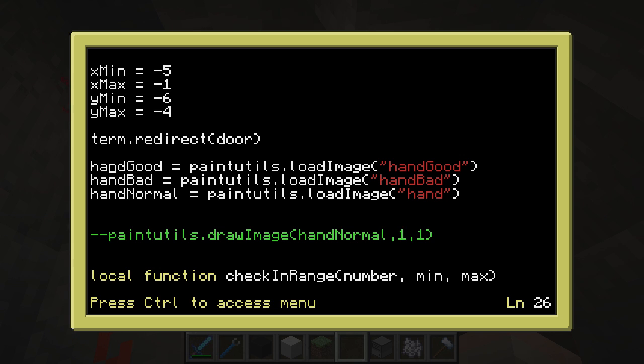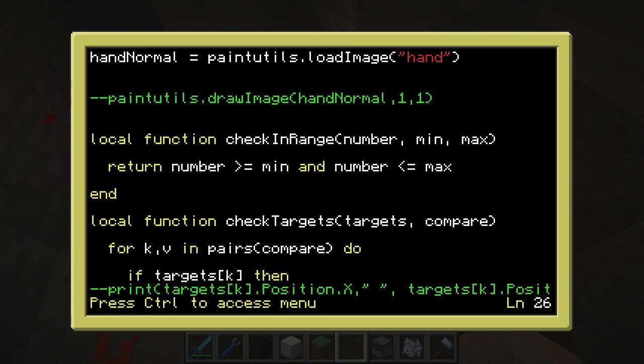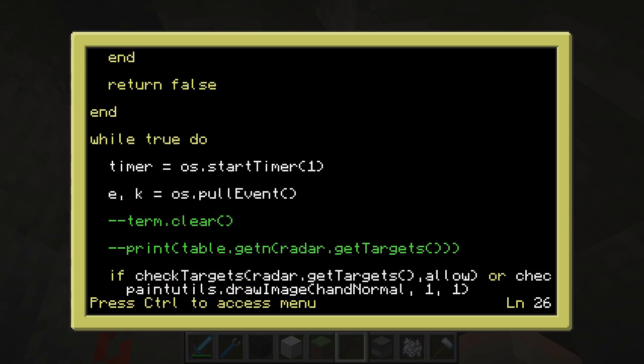When you're drawing something using the paint utils API onto the screen — whenever you're trying to draw an image like those hands — there's no way of drawing them to a monitor that I know of; I could be wrong, someone's probably going to comment and say there's definitely a way, but the only way I know how to do it is to redirect the monitor like that. So first we have to load in the images: hand good, hand bad, and hand normal. Hand is the yellow one, hand bad is the red one, hand good is the green one.